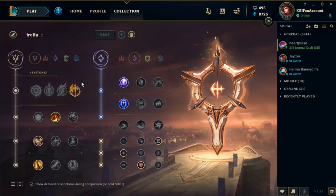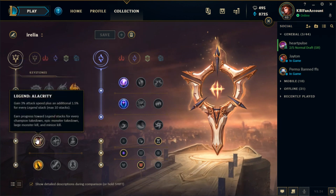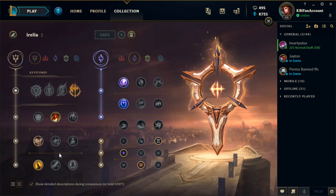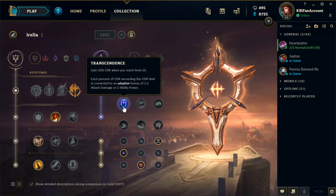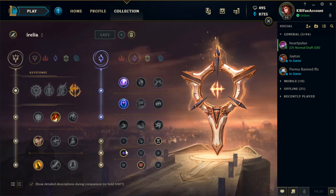The next tip is more of a guide on what runes to take on Irelia. You want to be taking Conqueror 100% of the time — always take Conqueror without a doubt. Then you want to take Triumph, then Alacrity, then Coup de Grâce. For your secondary, you want to take Nullifying Orb into Transcendence, into 10% CDR Scaling, into Adaptive AD, and then 5 Armor.